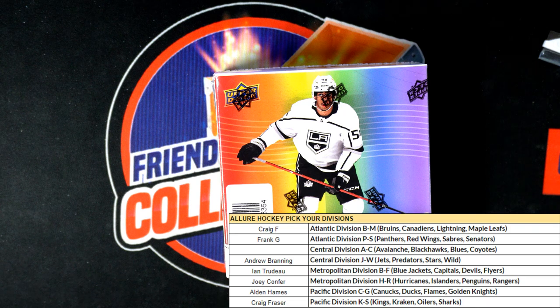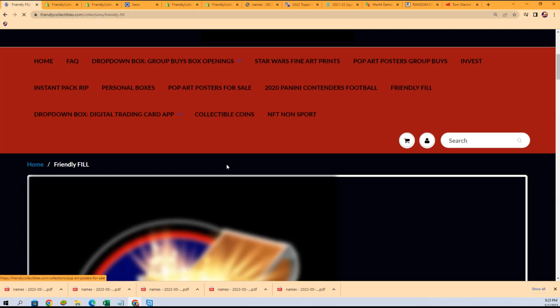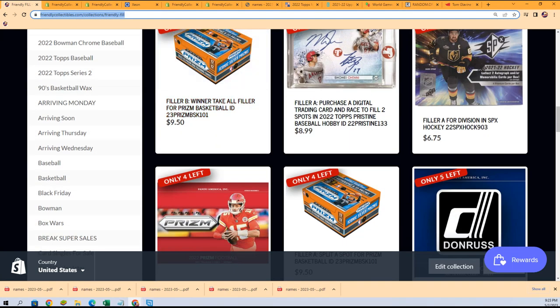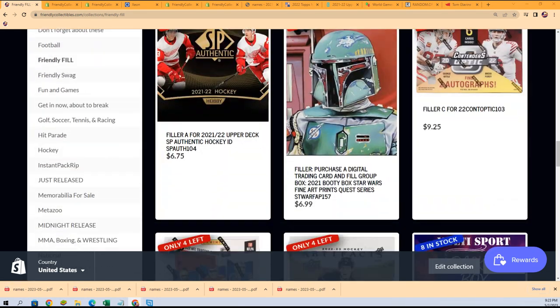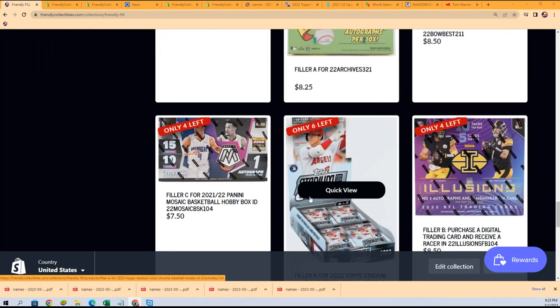All right, so it is a race for that division. That's what we have over here — races for spots. What's going on right now is someone's going to win their spots for a fraction of the price. There's the optic filler, and here are all of our races. If you're looking to win your spots for a fraction of the price, that's where you can find these races.